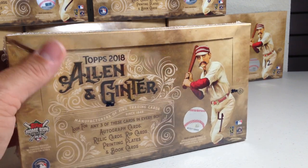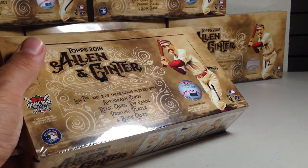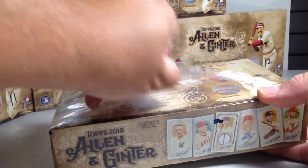Hey YouTube, Santa Frank here. Today opening hobby box number four out of my case of 2018 Topps Allen and Ginter. We will see what lies in store for this box.